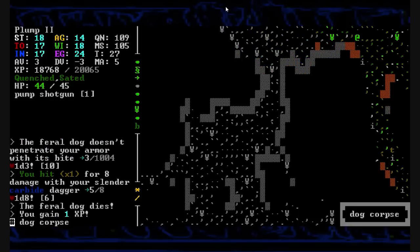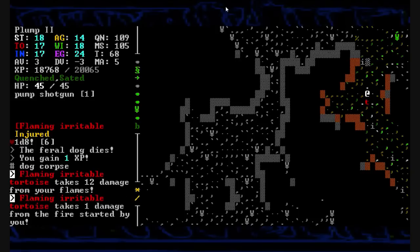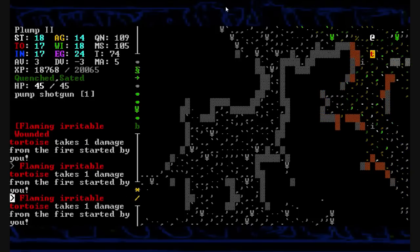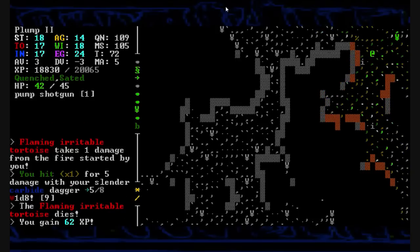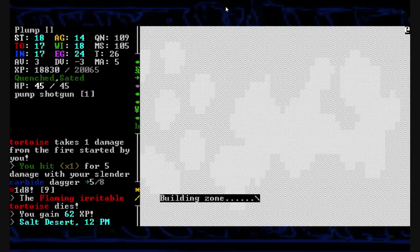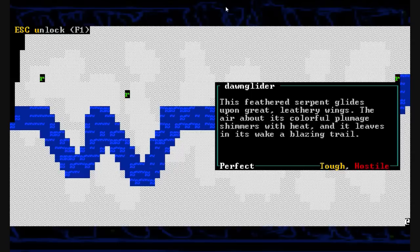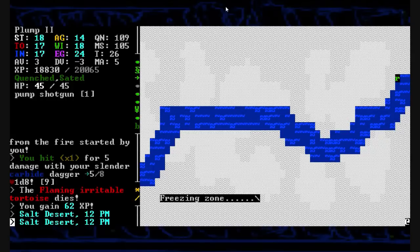A dog corpse — we cut him down in his prime. And a terrifying irritable tortoise charges after us, snapping his maw. He goes down squealing. Unfortunately I didn't butcher anything from him either. We step into the whiteness. What do we got here — a bunch of R's? A dawn glider. It's tough, hostile. It leaves in its wake a blazing trail of heat. Screw that.